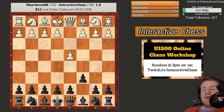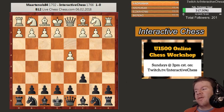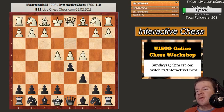I used to play the Nimzo Indian, but I decided to try out the Slav in this game. Played C6. Of course, if he played E4, it would have been a Caro-Kann. I was just trying a different opening here. Then he goes for this aggressive line with E4. I wasn't sure what to do, so I played E6 - seemed like a solid option.